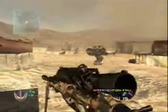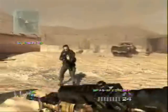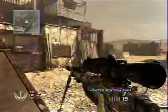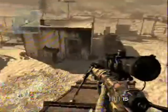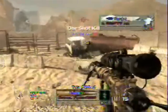What you want to do is run forward and sprint, then hit Y to switch to your gun, and then back up. So sprint, hit Y, back up, and then hit Y again so it switches back to your sniper. So basically: run, Y, back, Y, kill.